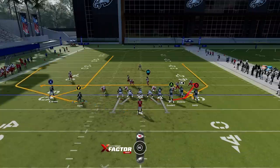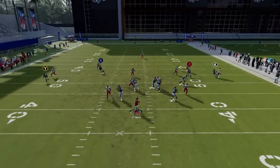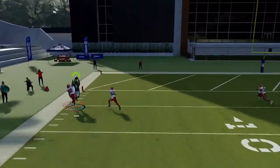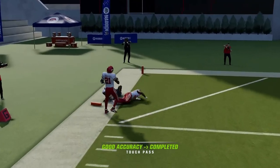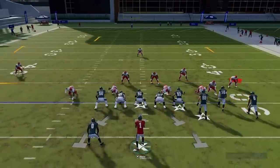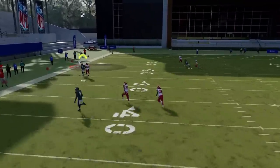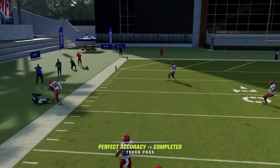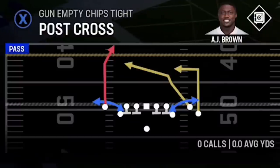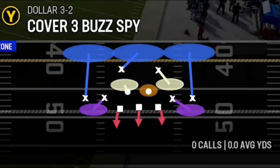Against Cover 1, wheel routes are pretty good. You can motion to the line — the defender gets in position a little quicker but it helps turn that corner back and make a big play down the field. You don't even have to motion; you can just leave him in the backfield if you're more comfortable that way. He's getting separation on a fairly fast linebacker. Next up, out of the Empty Chip type, we have the Post Cross.